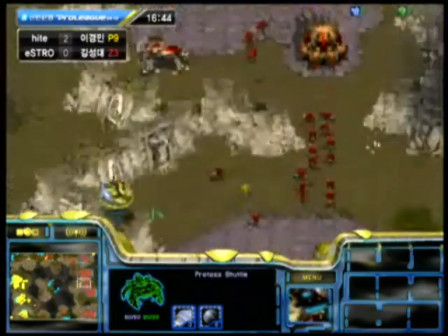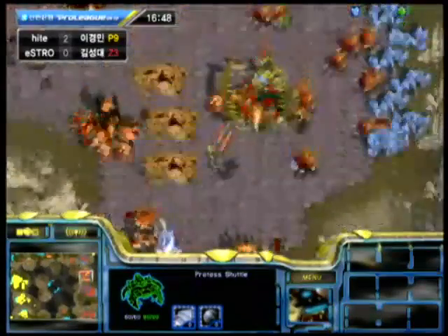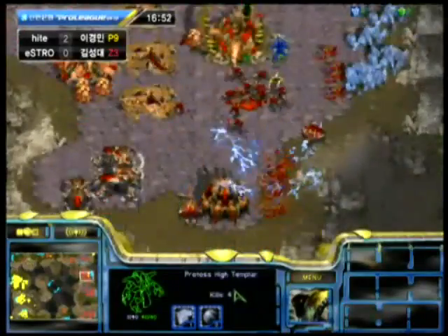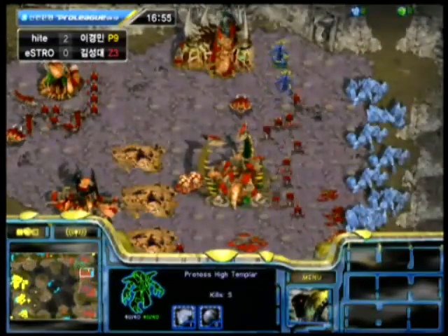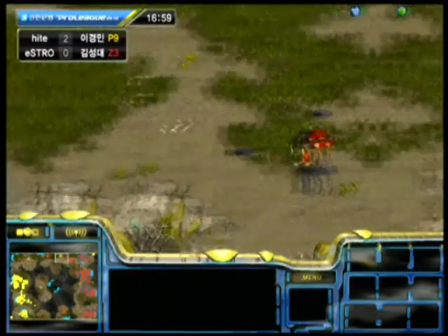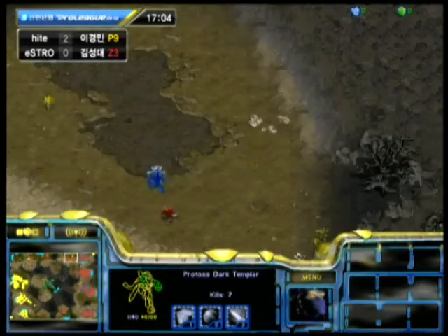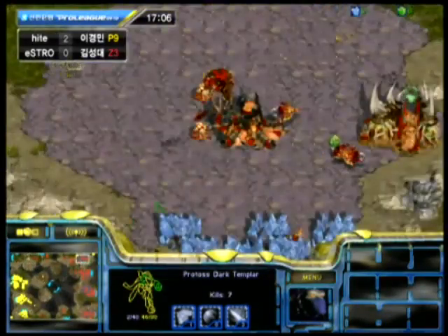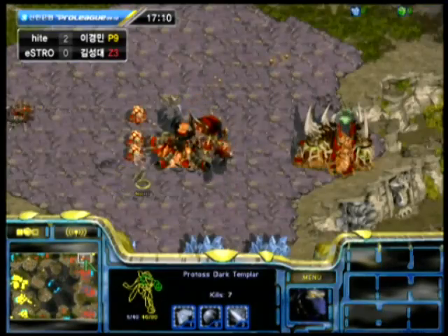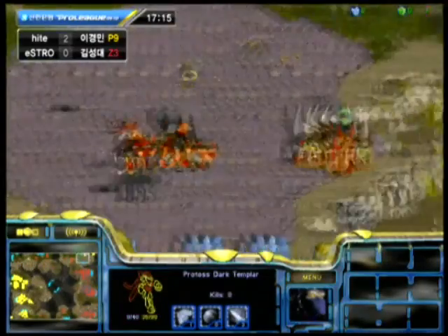Still a pretty close game. Harangi is down one base and needs to try to catch up. He goes for a Storm Drop and actually does a pretty good job with that — clears out the base for a little bit, but he does lose that Shuttle and both of those High Templars. Still losing gas, but he's keeping himself in this game. He needs to keep Action's economy back for just a little longer, and hopefully expand himself to stay in it. If he doesn't get another expansion, he's going to be in trouble.